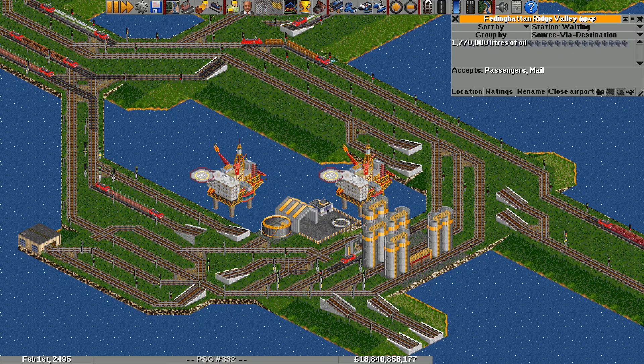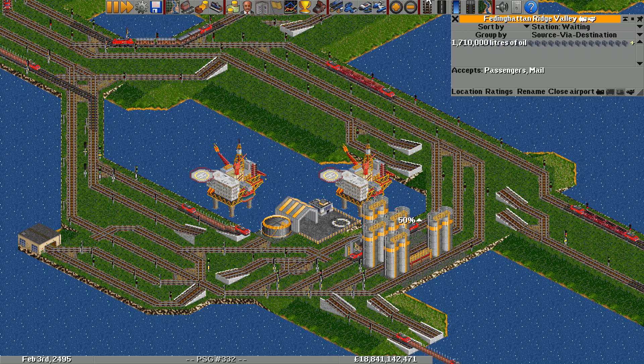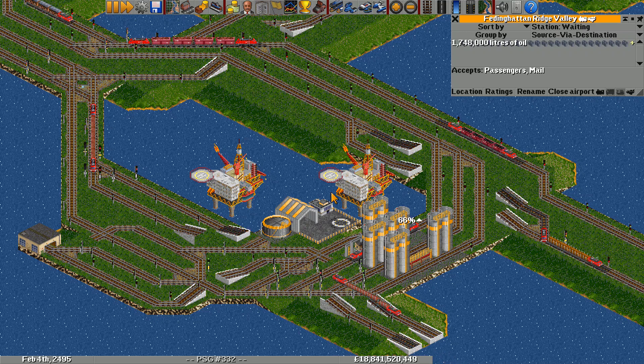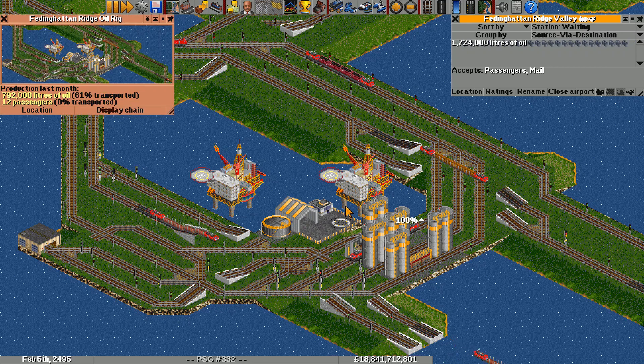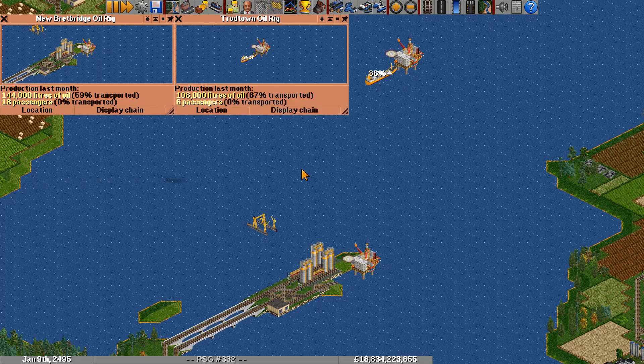Second is the oil rig. The oil rig's passenger production is limited to 144 or 128 passengers per month, depending on the length of the month. The oil production is unaffected by this restriction and can increase up to the standard 2,295 or 2,040 units of oil per month, where one unit is 1,000 liters.